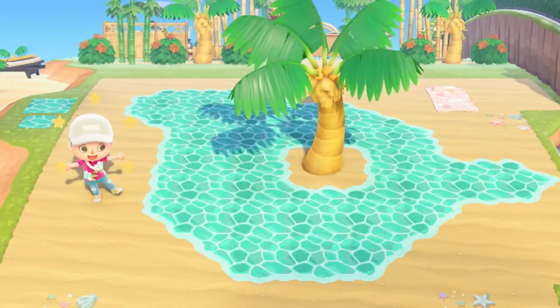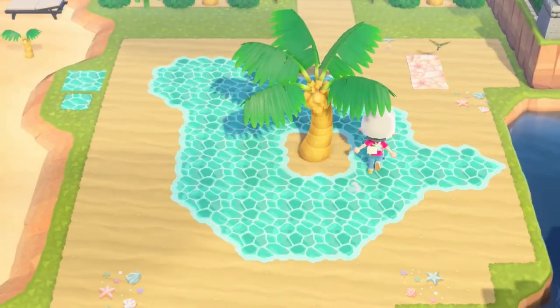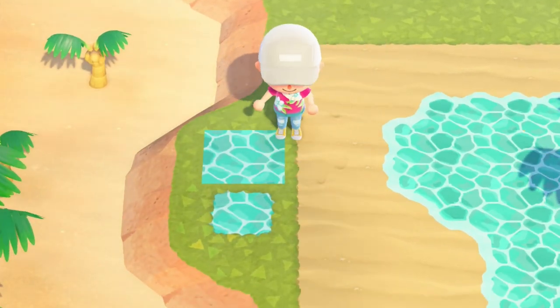The first design is this bright and inviting water path. It is perfect if you feel like your island needs a few extra beaches, allows you to place furniture on top of water, and the design also comes with two variations — with or without transparency.